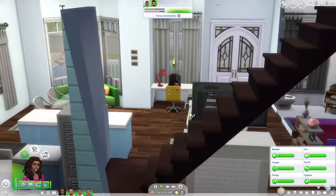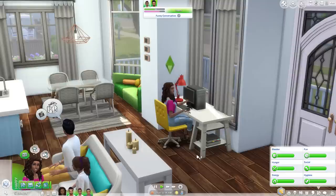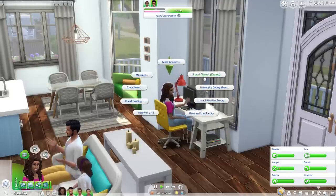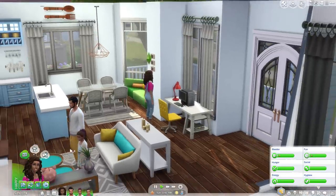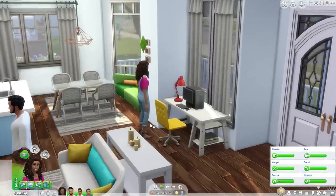Another thing I find myself having to do all the time with testingCheats is resetting my sim. Sometimes your sims might become unresponsive, which can be very annoying, but all you have to do is turn on testingCheats true, then hold down Shift, click on your sim, and hit Reset Object (Debug). They'll kind of just start from scratch, and it may debug nearby sims as well, which is fine.